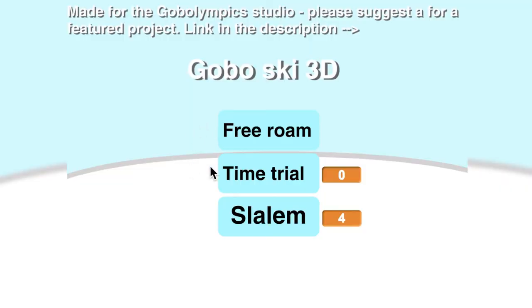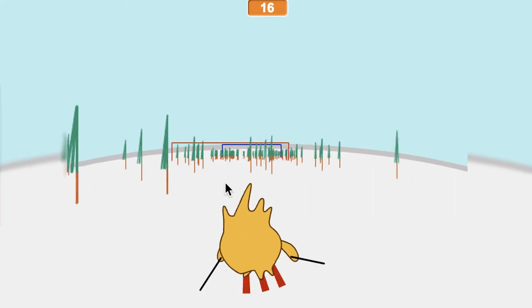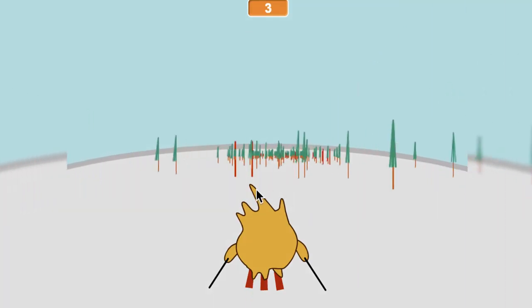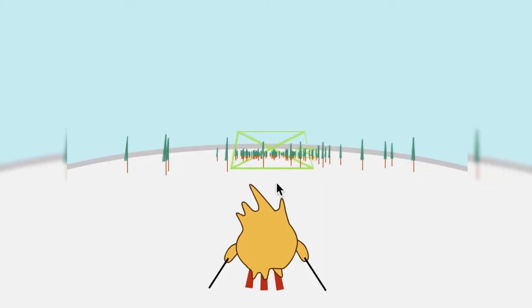There are three game modes in Gobo Ski 3D. In Time Trial you must get from banner to banner within 20 seconds to make your way to a big blue banner. In the Slalom game mode you ski through poles to earn points — get to the end of the generation plane to win. And finally there is Free Ski.